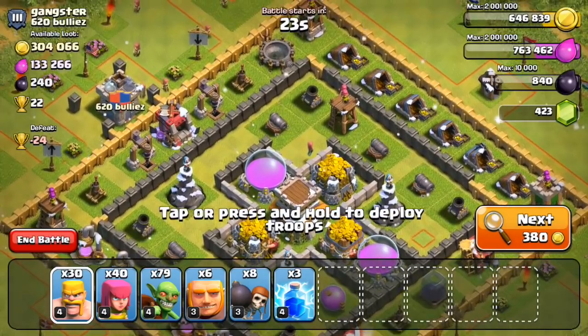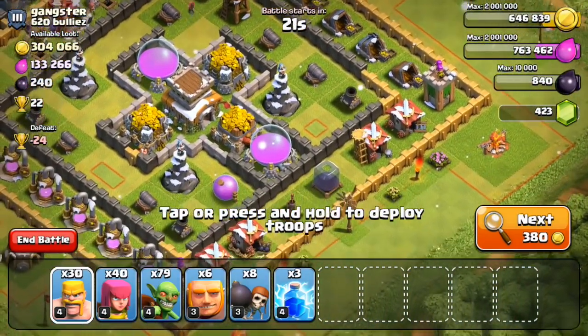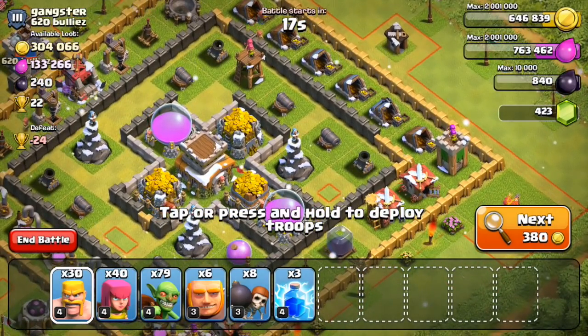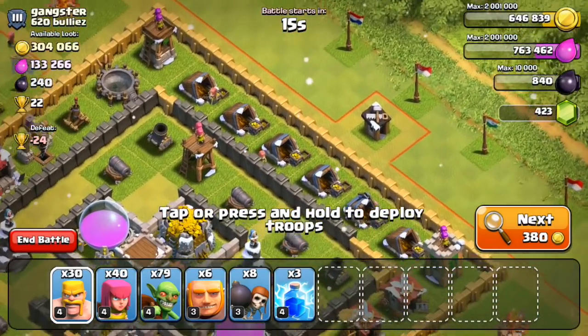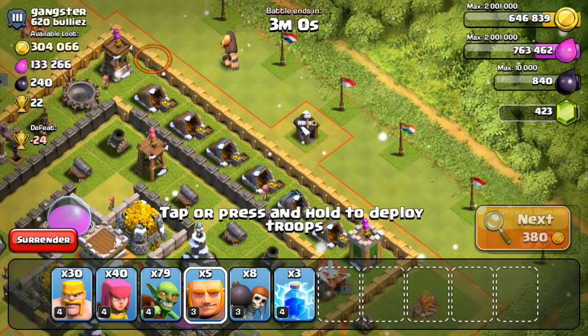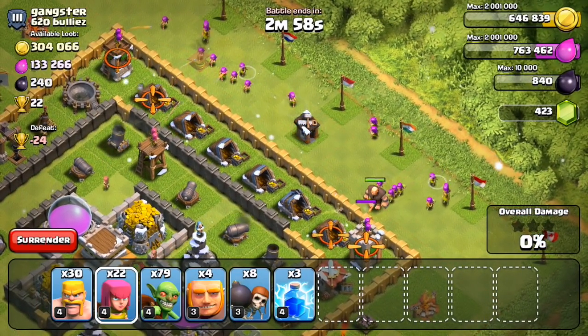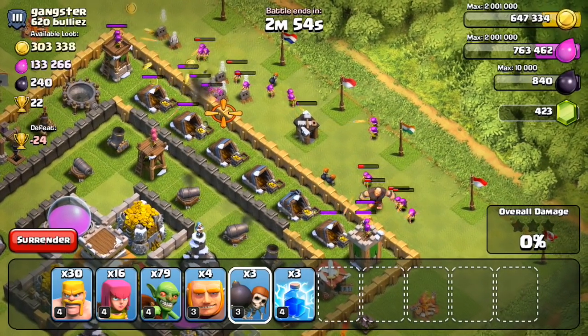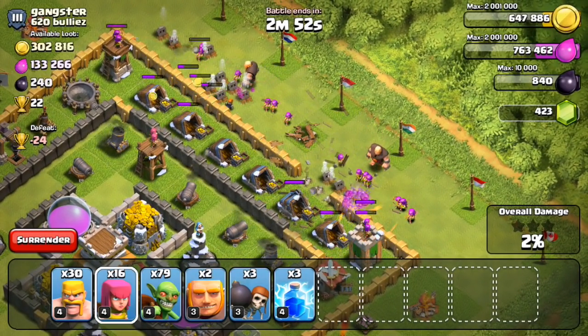In the end I found a base right here that has 320,000 gold and 130,000 elixir — pretty solid trade. Let's go ahead and see if we can steal most of it from inside the storages. I thought there would be a good amount inside the gold mines, so I'm going to start attacking from the top right. If I didn't want to attack those gold mines, I could have attacked from the bottom right, which would have had a better access point to get to those gold storages.